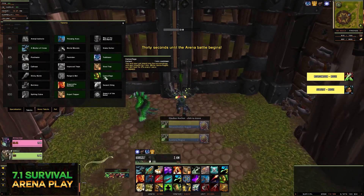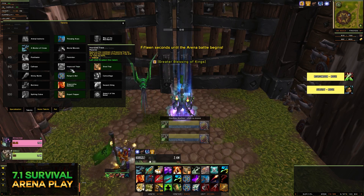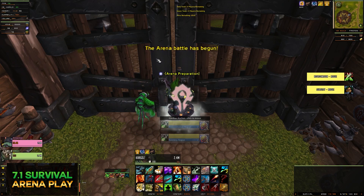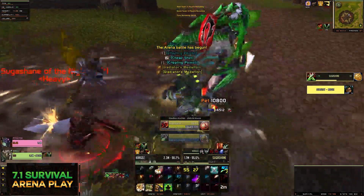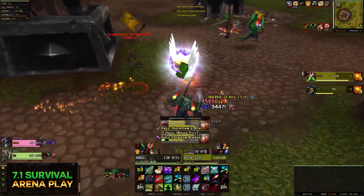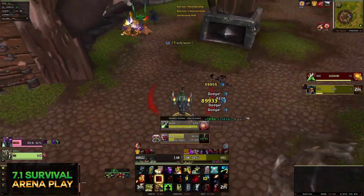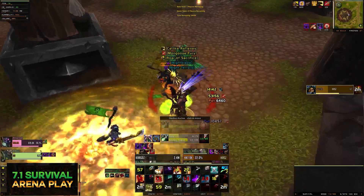Double Rogue now — one Assassination, one Sub. There's really no point in going camouflage here, so we're going to go Ranger's net for sure and try to stem the damage as much as possible. I like steel trap — having them open on all my traps is always nice. Going after the Assassination Rogue first. Got to be quick with my bandage. I'll trinket, throw some axes at him. My teammate gives a great BoP. He's dead already and I still have my burst. Throw a net on the Sub Rogue — got him out. That was pretty clean.